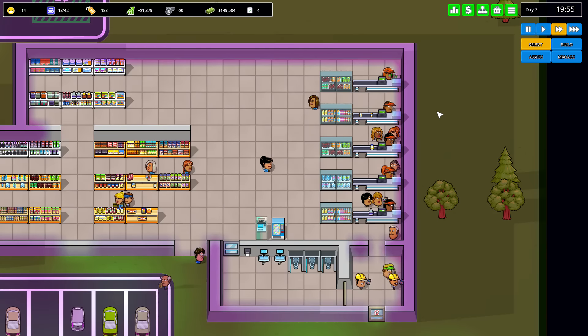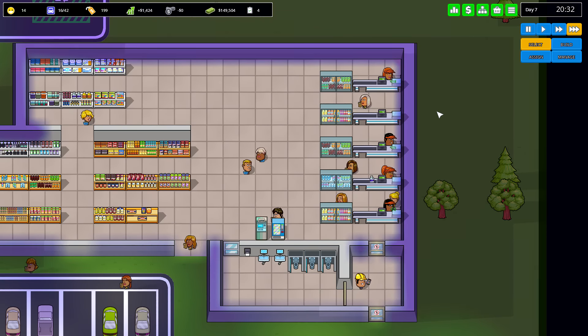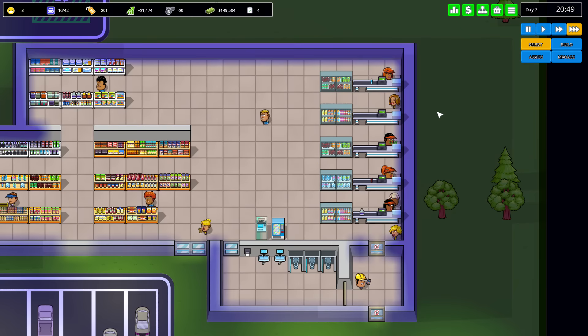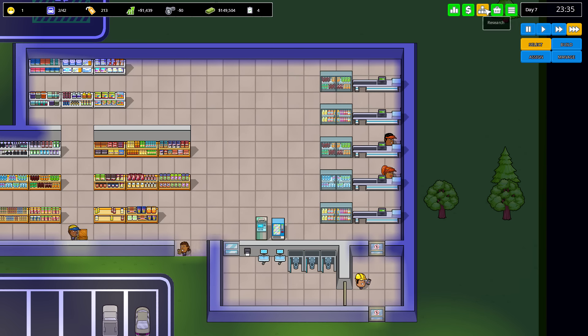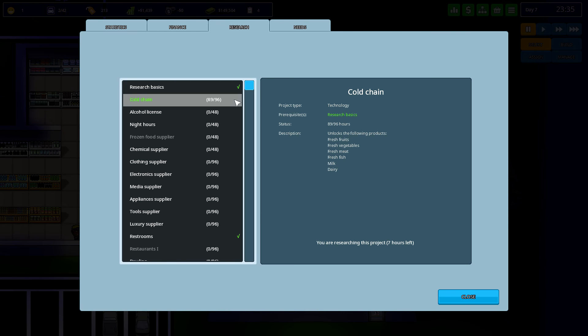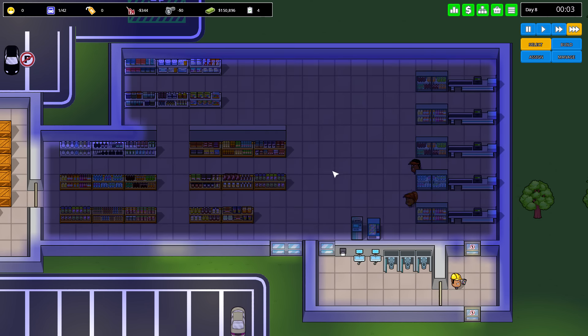It seems smoother. We've got over 200 sales today. The objectives are: 2,000 daily profit — getting there, we're at about 1,500. A hundred customers, 2,000 total sales — we'll be getting that over time. And 30 different types of products, which we can't quite do yet. We're currently researching cold chain, which will help out a lot — that'll open up a lot of fresh stuff, and that might be what I throw back in this general area.